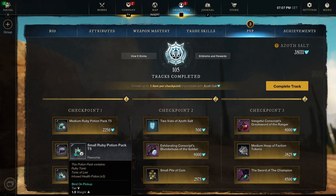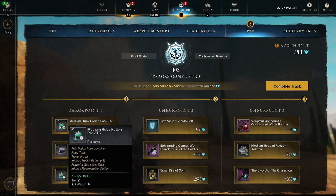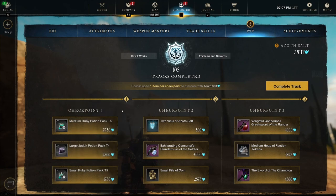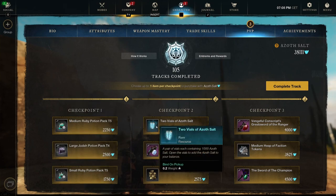There's nothing really interesting in checkpoint one. There's probably some items in here for crafters - I think I'll take that one, but I don't really craft, guys. The tonics are probably good, I think, but I have no idea - I'm not gonna pick anything out of checkpoint one.